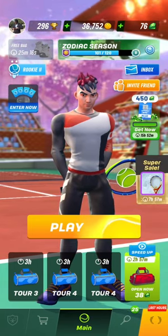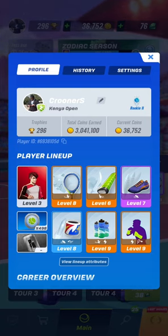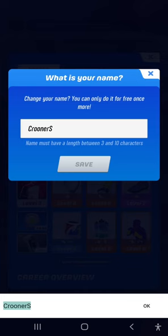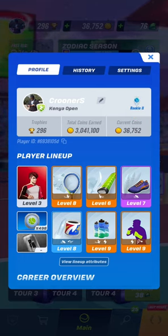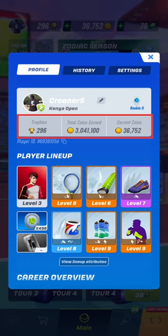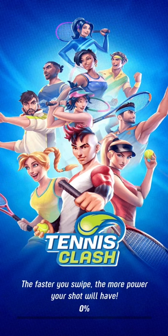I'll start from the left top corner. At the top, there is a photo. You should click on it. You will be able to see the name of the player in white and the name of the team as Kenya Open. You can change this by clicking on the pen and then changing the name as you wish. On the right of that, you can see the name Rukitu — that is the stage at which you are playing. Below the photo, there are a number of trophies you've won or collected, the amount of coins you've collected, the current balance of coins, and then below that, there is the player ID.